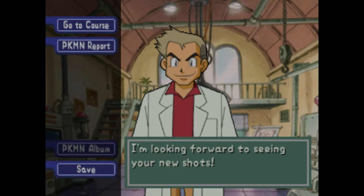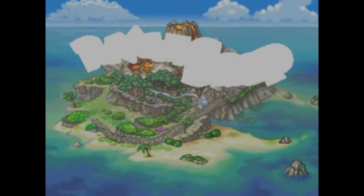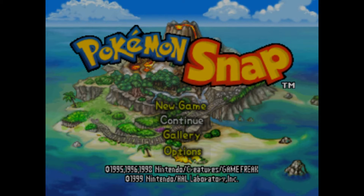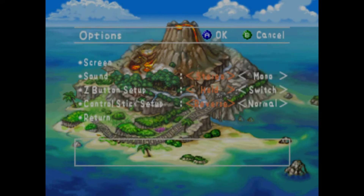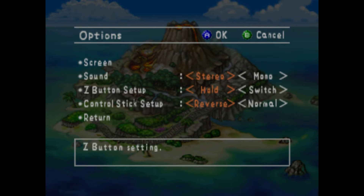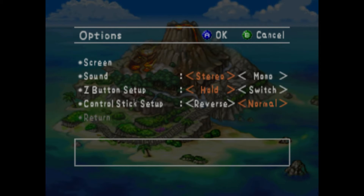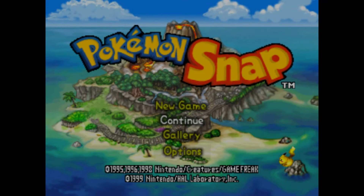We want to go back to the main menu and then go to options. The front screen is still messed up — it still doesn't look as good as it does on the Nintendo 64. We want to go to control stick setup and put it to normal. That'll make it easier to actually take pictures of Pokemon. Now that everything is set up, we can continue the game.